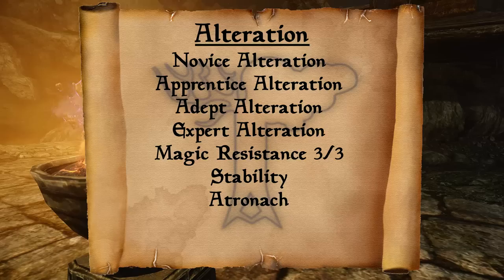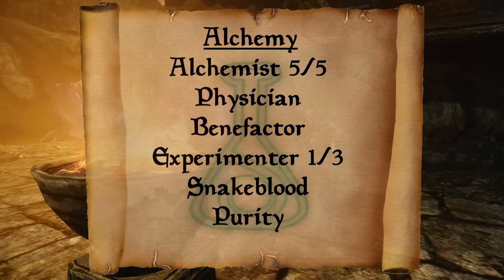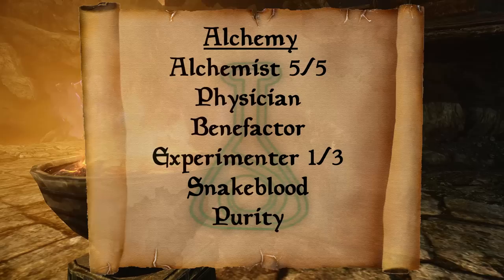The Stability perk increases the duration of Alteration spells, making Ebony Flesh and Paralyze more useful. For Enchanting, get all ranks of Enchanter to make enchanting 100% stronger, the Insightful Enchanter perk which makes skill-based enchantments 25% stronger, Corpus Enchanter to make health, magicka, and stamina enchantments 25% stronger, and the Extra Effect perk to put two enchantments on the same item. In Alchemy, get all ranks of Alchemist for potions 100% stronger, the Physician perk for health/magicka/stamina potions 25% more powerful, the Benefactor perk for 25% greater magnitude on beneficial potions, and one rank of Experimenter to reveal the first two effects of ingredients.